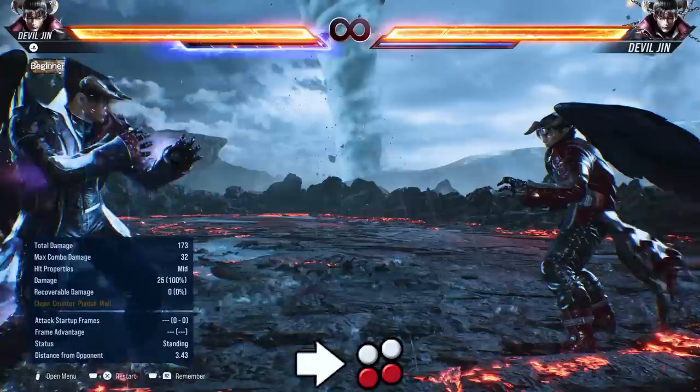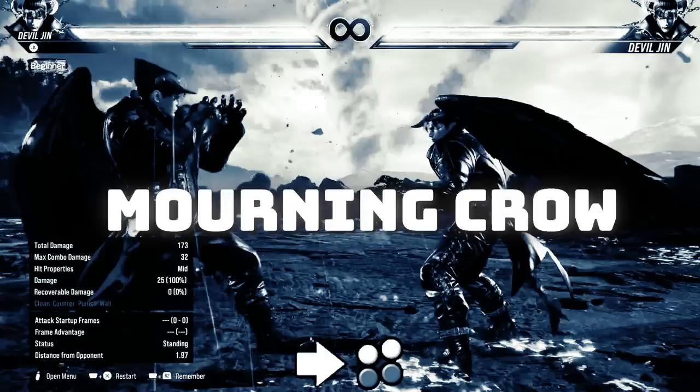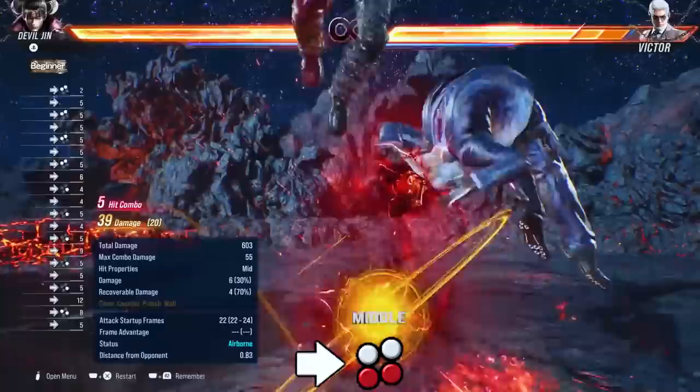Devil Jin has a new flying stance — it's called Morning Crow. Future me speaking here: it's not Mounting Crow, it's Morning Crow. I clearly can't read. So whenever I say Mounting Crow, just know that it's Morning Crow.